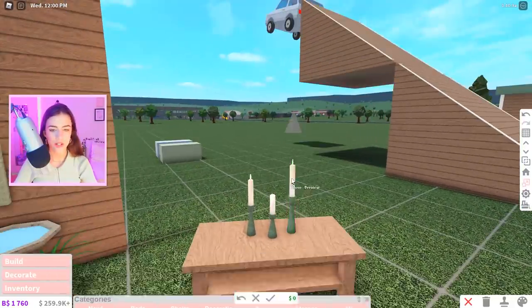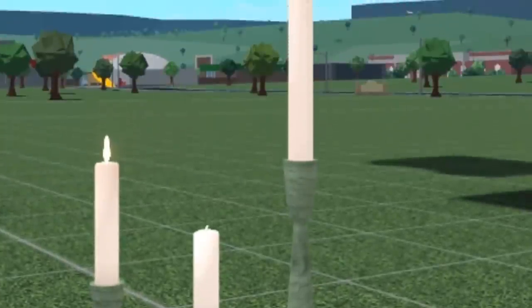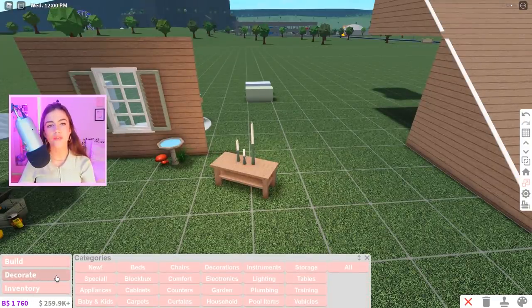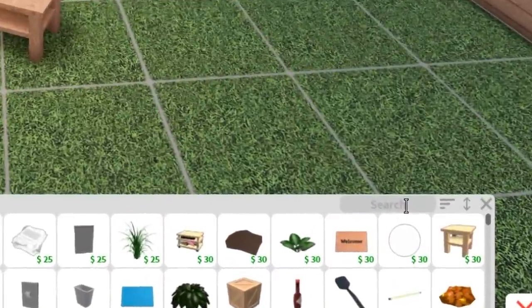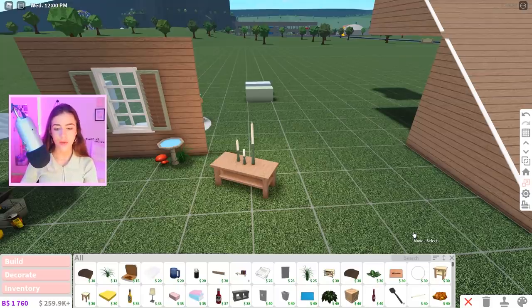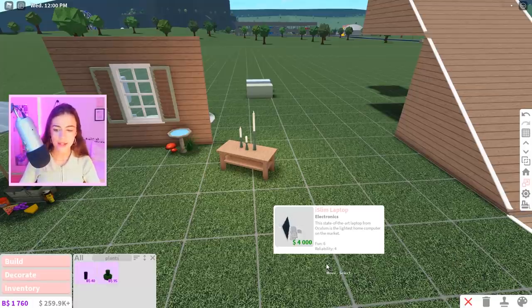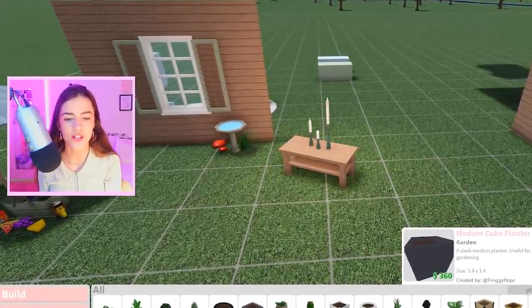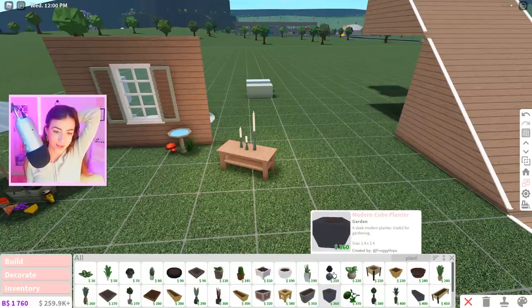While we're on the rescaling topic, you can also rescale these candles — look at that, a skinny legend, man's like seven feet tall, and then a shorty. Love the height difference. One more thing in the catalog: if you want to find a certain item, go to the all section and up to the top right-hand corner where it says search. You can literally search anything — ketchup, plants, whatever you want. This makes it a lot easier to find items you need. If you're adding a bunch of plants to your build, just look up plants. Very time efficient.